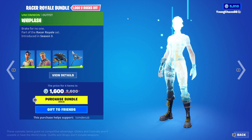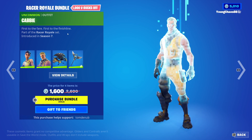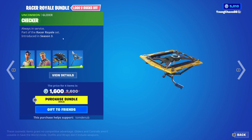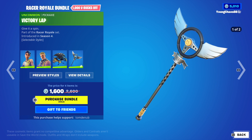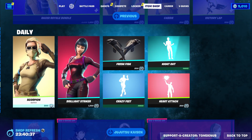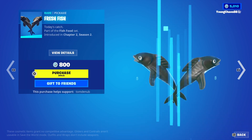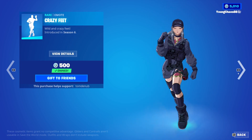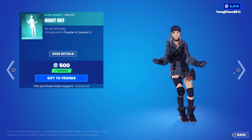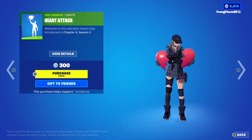The Racer Royal Bundle returning, a total of 4 items for 1,600 V-Bucks. Rook Lash at 800 V-Bucks, Cat B at 800 V-Bucks, Checker at 500 V-Bucks, and Victory Lap at 500 V-Bucks with a secondary bittersweet variant. Pretty clean, and you can buy everything separately. Scorpion is returning at 800 V-Bucks. Brilliant Striker Harvesting Tool at 1,200 V-Bucks. Fresh Fish Harvesting Tool at 800 V-Bucks. Crazy Free Harvesting Tool at 500 V-Bucks. Night Out is still here from a couple of days ago at 500 V-Bucks. Heart Attached at 300 V-Bucks. I believe that is it for today — a pretty massive item shop.